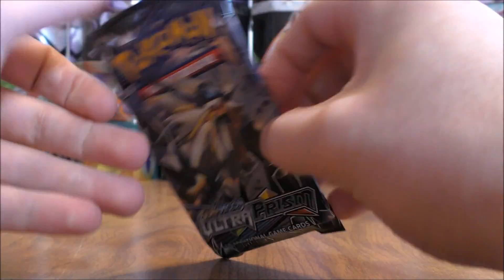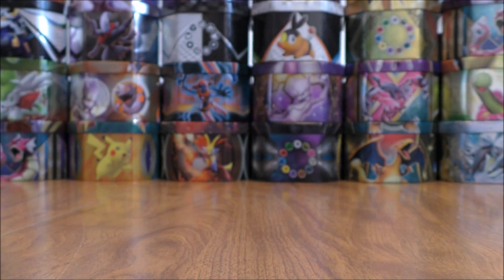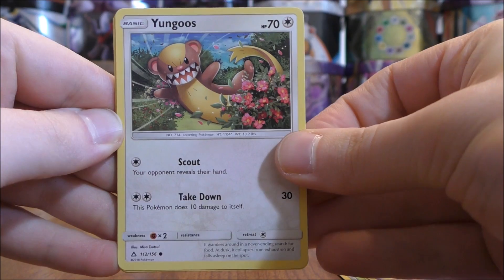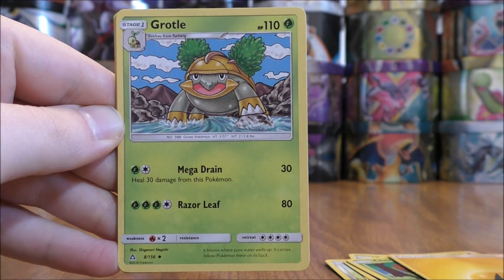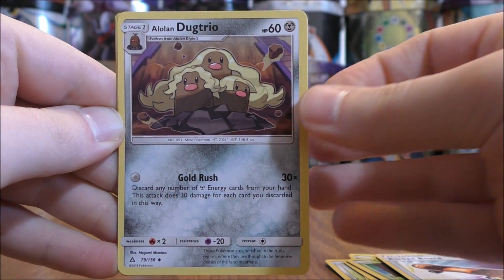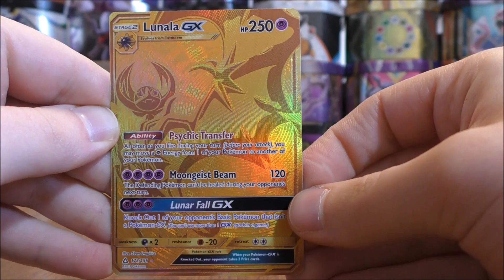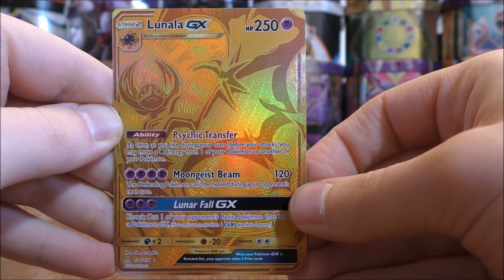Duskmane Necrozma pack now. Here's a white colored code card, so we will not be shut out of this blister pack. The pack starts with Bronzor, Gible, Skorupi, Yungoose, Cherubi, Lightning type energy, Grotle, Escape Board — which you can get as a secret rare — Alolan Dugtrio, and a reverse holo of an Eevee. The rare here would be a Lunala GX — one of the two gold colored GX full art secret rares in this set.